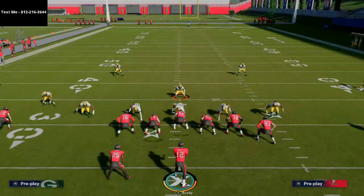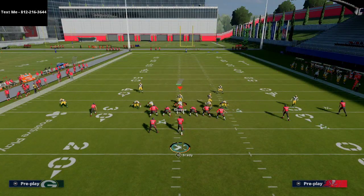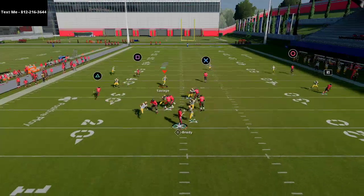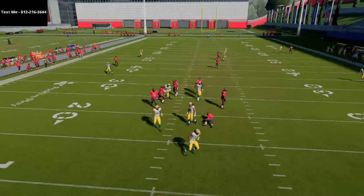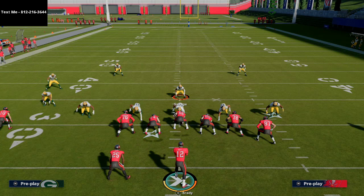You can do this from zone as well. I can audible to Mike Blitz 3 — as you see, that's in the same formation. Spread my line, crash my line out, and then user right down here in the gap. As you can see, you're gonna get instant pressure at the quarterback. If you guys want to get the full defensive scheme from this formation, shoot me a text message. My number is 812-216-3644. See you guys later.